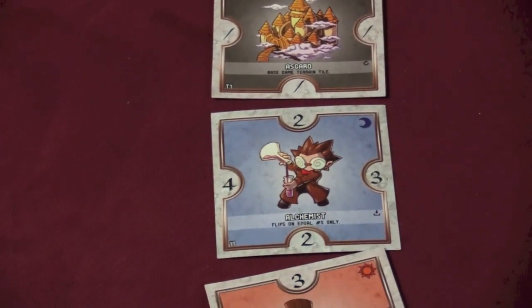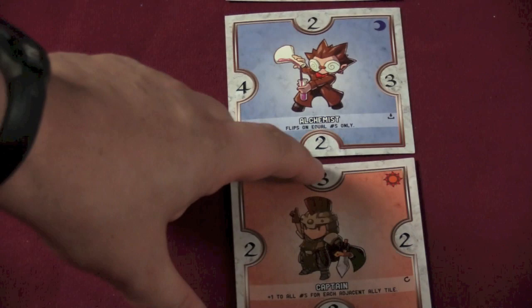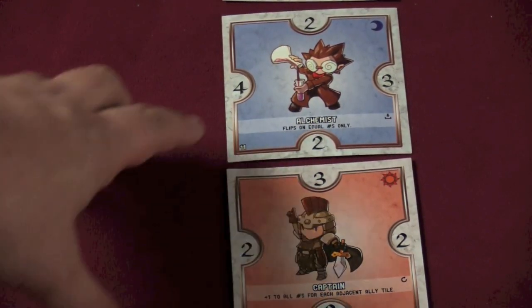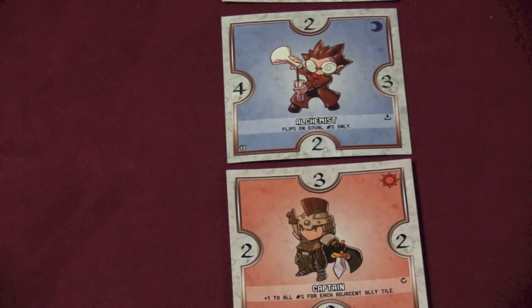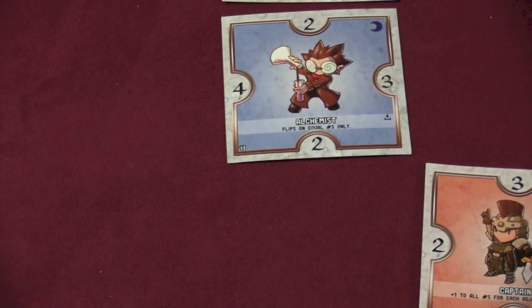Normally, this is what would happen: we're going to compare the two numbers that are next to each other. The captain and alchemist — a 3 beats a 2. So that would normally flip the alchemist. However, the alchemist says it flips on equal numbers only. So I could put this one here or I could put that one here, but he'll beat me, so that's not very good.